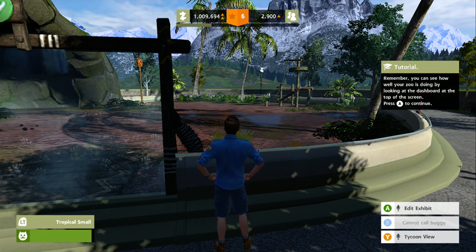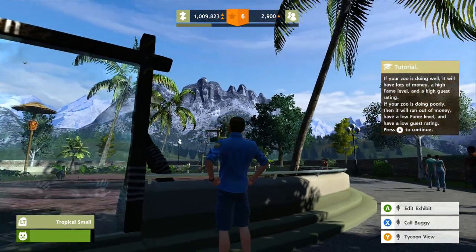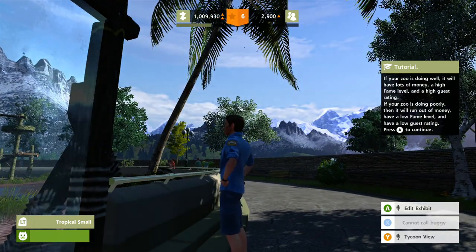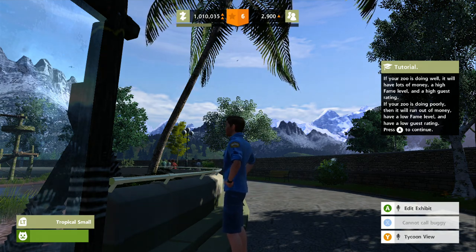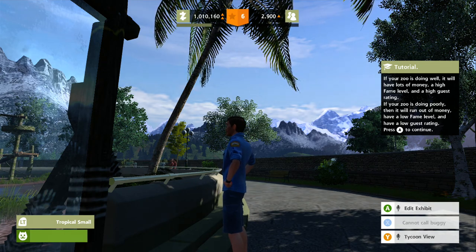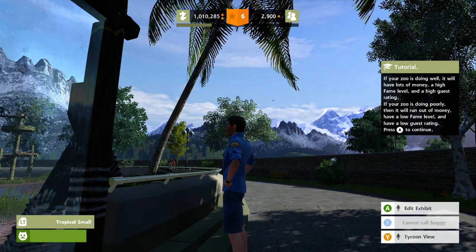Remember, you can see how well your zoo is doing by looking at the dashboard. I know. It looks good — we have 2,900 guests. Holy, we have almost a million dollars — over, it's almost one million ten thousand. If your zoo is doing well it will have lots of money, a high fame level, and a high guest rating. If your zoo is doing poorly then it will run out of money and have a low fame level.